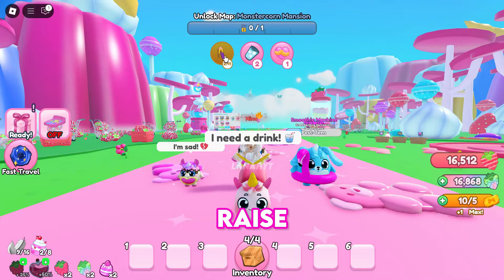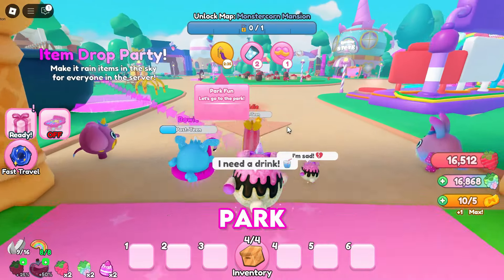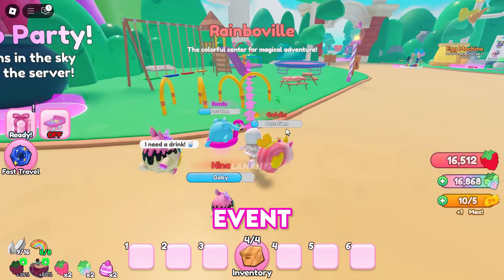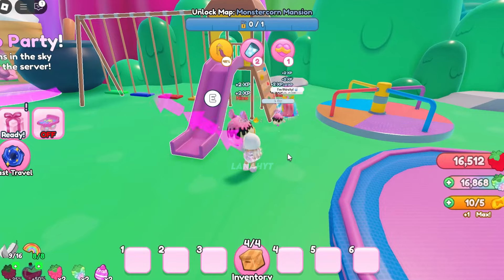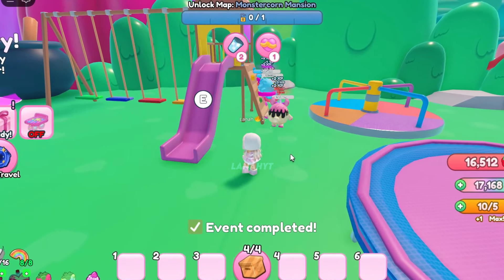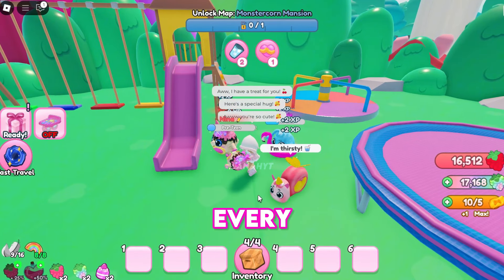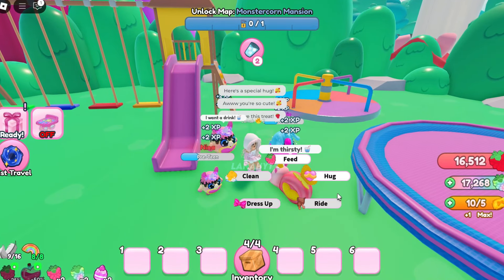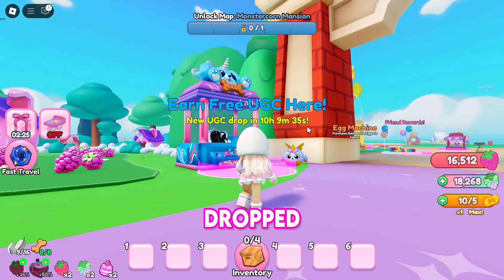You will also be asked to raise your pets to a certain age, which you can do by bringing them to the Fun Park event or the Fountain event, where they will gain XP and level up faster. You can fulfill their needs until the next events begin every few minutes. The free UGC items will be dropped at the UGC booth once this timer ends.